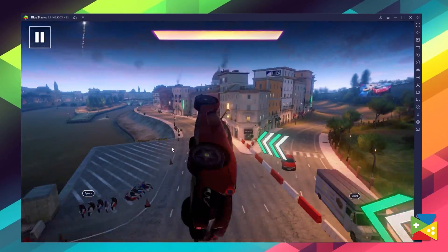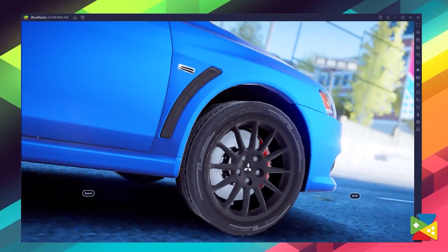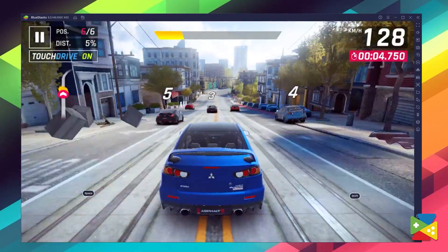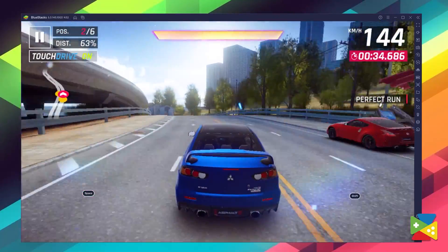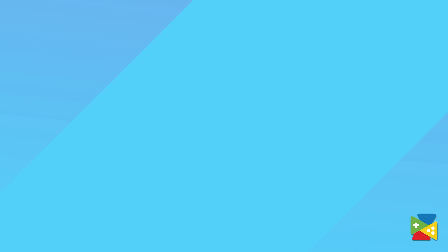Finally, in Slipstream mode, users can follow the slipstream left behind by cars in front of them, and following it fills up your meter very quickly, allowing you to overtake opponents faster. So there are plenty of modes for everyone to enjoy, and no matter which one you choose, you'll always have a lot of fun playing Asphalt 9 Legends on PC with BlueStacks.